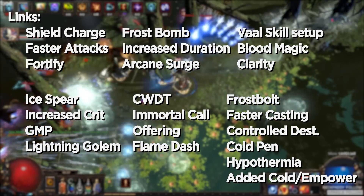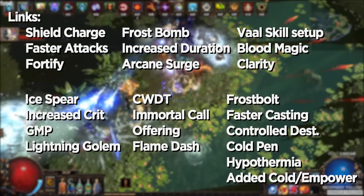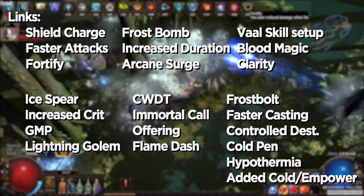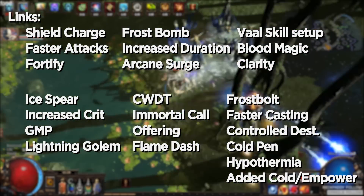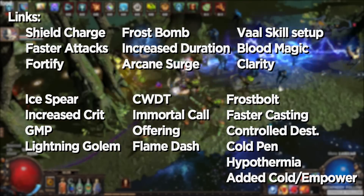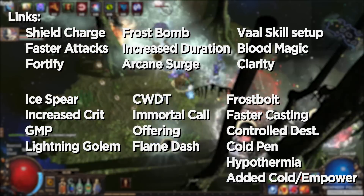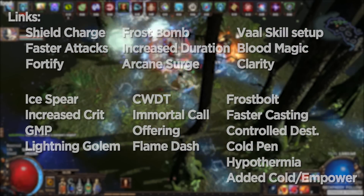Make sure you have a one-link Flame Dash with quality on it — keep it over-leveled in your CWDT setup if it's linked there. You can use a Val skill of your choice, but note that if you use Val Clarity, you will not get the benefit of Arcane Surge. You also want to link a low-level Clarity, probably between level five and seven, to a 19-plus Blood Magic gem — this gives you the Guardian benefit of 10% increased attack, cast, and movement speed, which is very good for this build. At first you'll only have a five-link in your Soul Mantle, and those gem links will be Frostbolt, Faster Casting, Controlled Destruction, Cold Penetration, and Hypothermia. Your sixth link is Added Cold until you have a level three or four Empower.